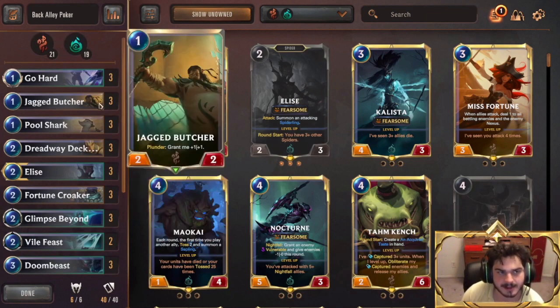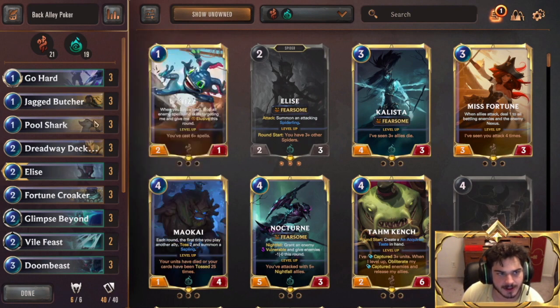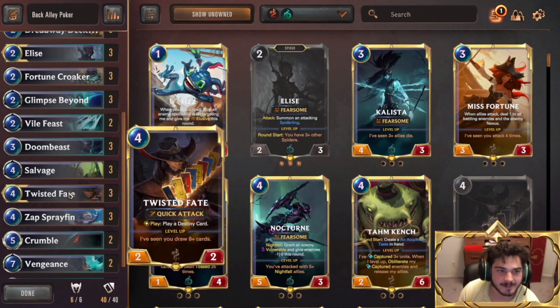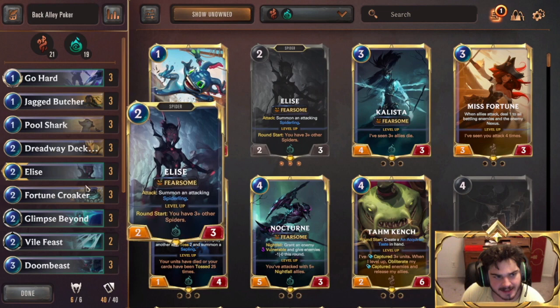To continue to fight for the board, you do have Jagged Butcher. Jagged is great because he curves into Fortune Croker. You're not really an aggro deck, but you are kind of like a tempo deck, and you're able to get some nice pressure — the same way Twisted Fate Swain was able to, playing out a bunch of stuff and having a bunch of 2-2s, just kind of beating you up while controlling your board. And Jagged Butcher helps with that — it can become a 3-3 to block Fearsomes, which is very solid for one mana.